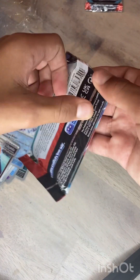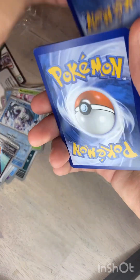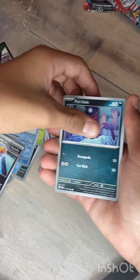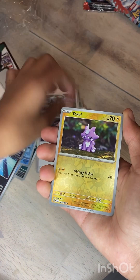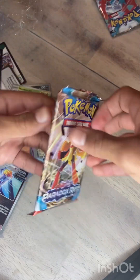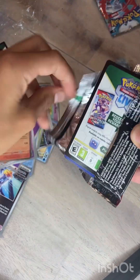Next we got Roaring Moon — I think that's the number one card in the set right now. I think it goes for around sixty dollars ungraded, it's pretty good. Got psychic energy, Pumpkaboo, Zubat, Greavard, Purloin, Cyclizar, Professor Sada, Toxel, and a Vullaby. I don't know about the hit rates for this set — people were saying they were good, but the Scarlet and Violet era has not been very good to me.